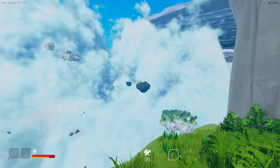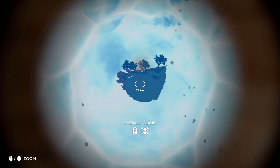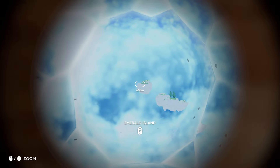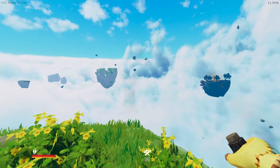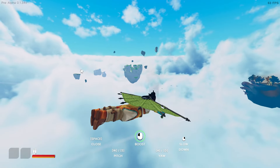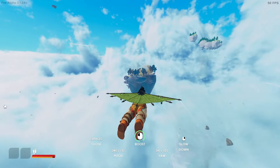What the hell — Emerald Island? This is Emerald Island as well? Everything is called Emerald Island — good to know. It just shows us which ones have enemies, I guess. So we've got two places with enemies.